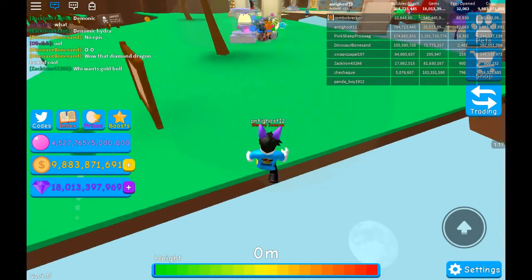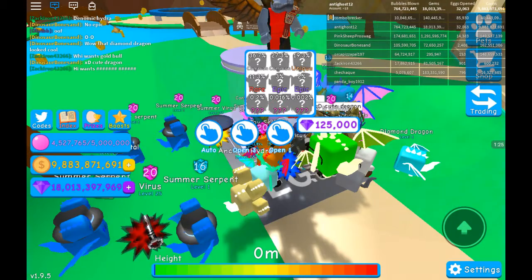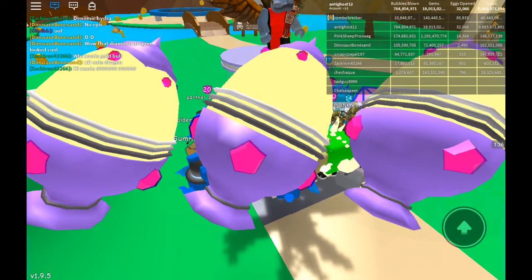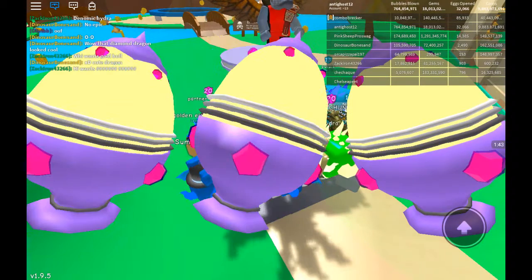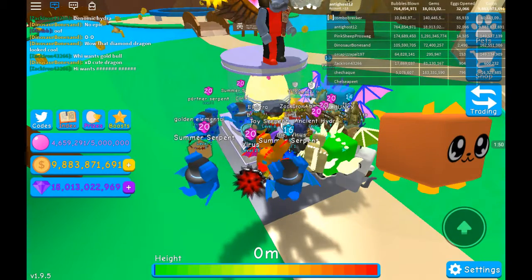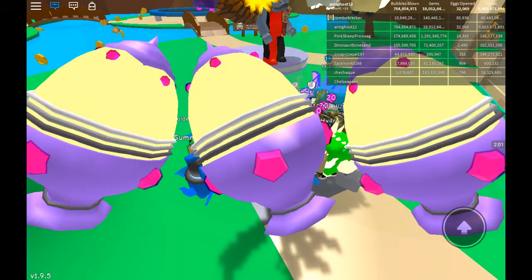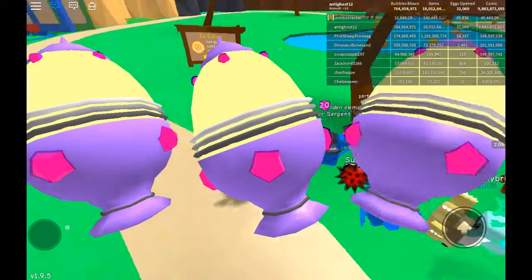Let's try hatching some eggs from the egg over here. Let's see what we get. I actually got my prediction right — I was thinking there would be an egg with bronze, gold, and silver tiers. Yeah, that's the thing I'll use.